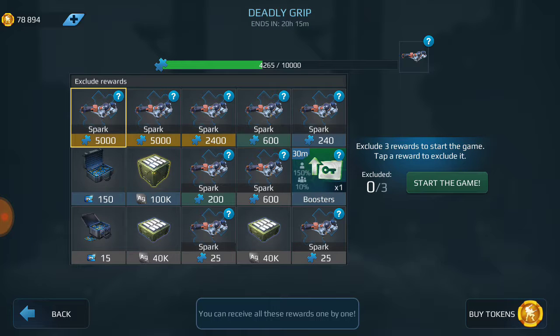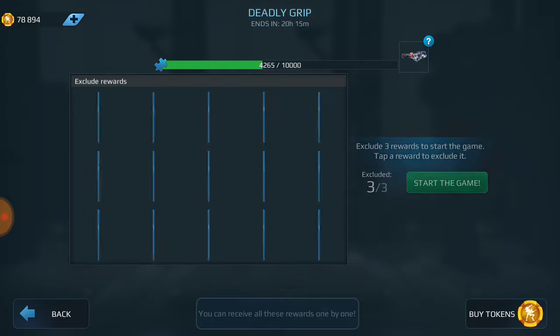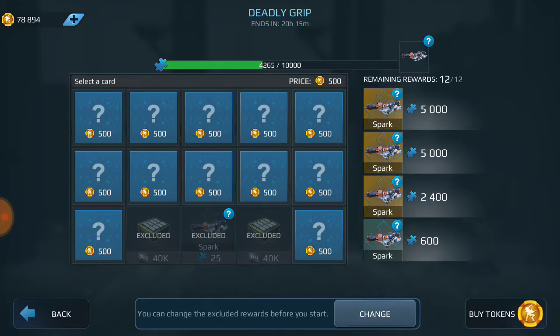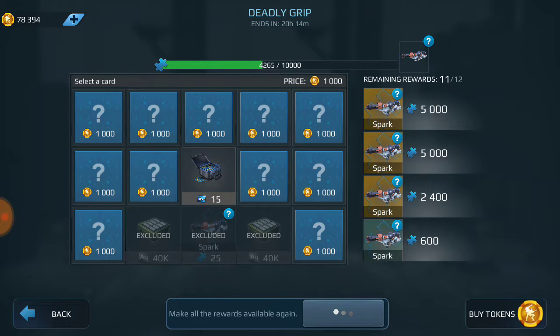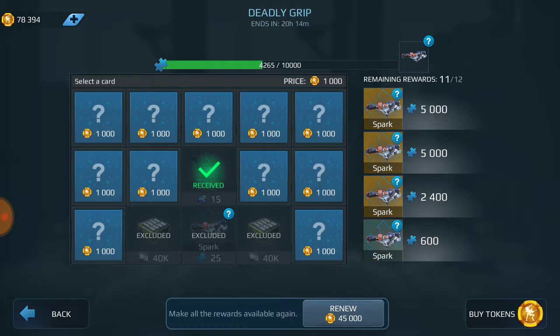Typically what I do is I will get rid of the first three that are the lowest ones and do no more than two, maybe three. I typically start there and that's typically what I get.